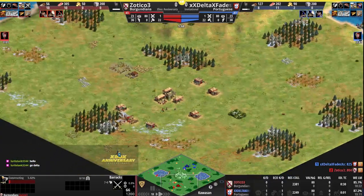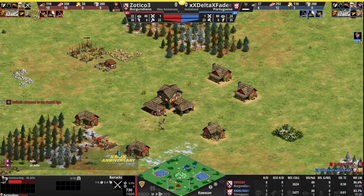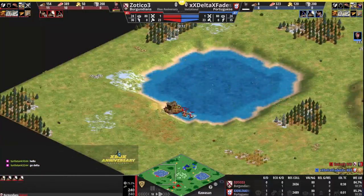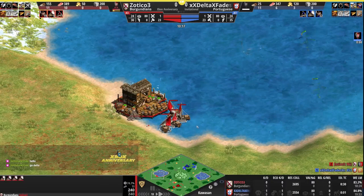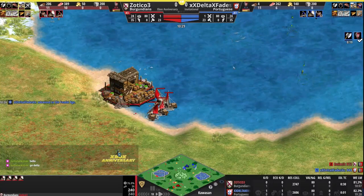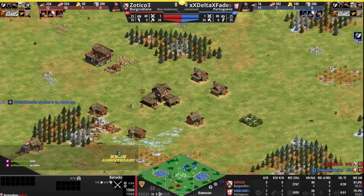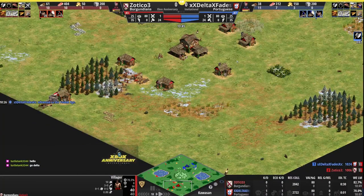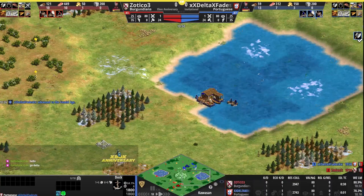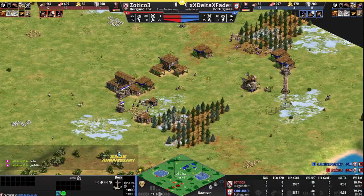Zotico three seconds out, late barracks — not going to be able to attack right away in the second age. Delta is first, 30 seconds away, ahead in population at 23 villagers to 22. Actually more ahead in villagers, as the fishing ships are making the difference for Zotico, who's taking the turtles with fishing ships. The shore fish are not actually as efficient as the deep fish for fishing ships — villagers are efficient on shore fish, ships are better on deep fish. Barracks complete for Zotico, both players in the next stage.